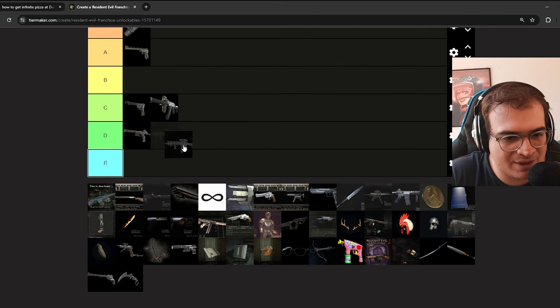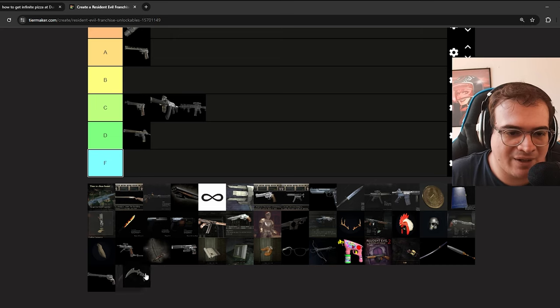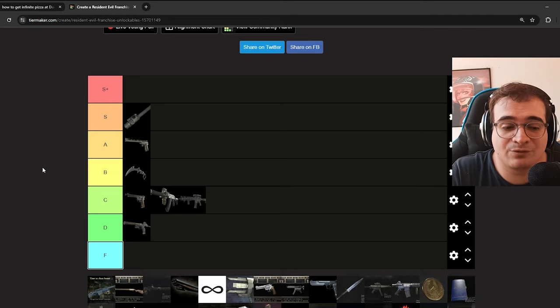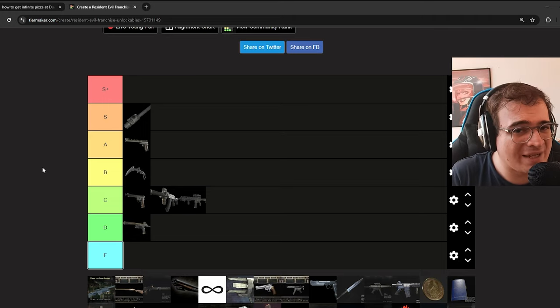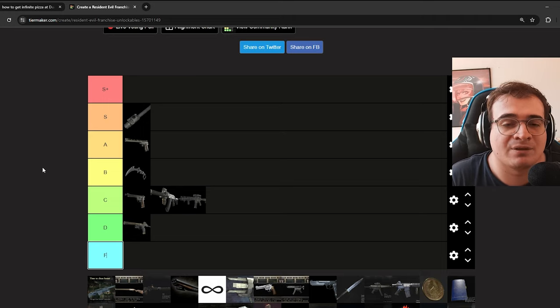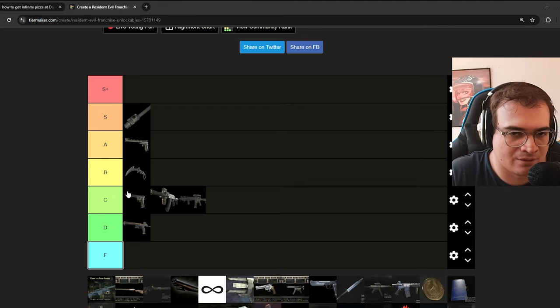I believe the next one is the sniper rifle that Chris's men use in the epilogue. I just never really cared much for it. The Karambit knife is fun because it adds a different type of gameplay — it's Chris's knife that deals more damage. I'm putting it on B because, as I said, bonus weapons have to be fun first and foremost. I don't care if they don't deal that much damage, but since this weapon isn't that great, it's a B — fun, but not amazing.